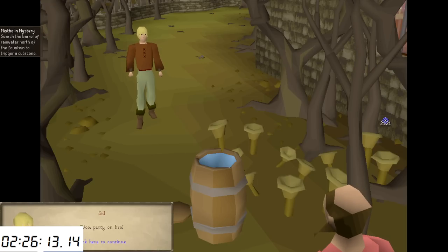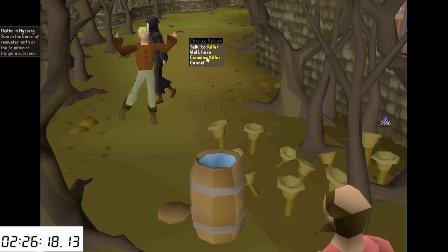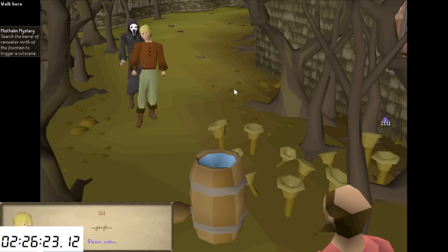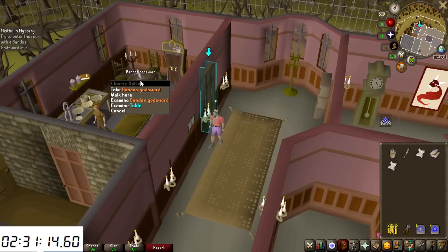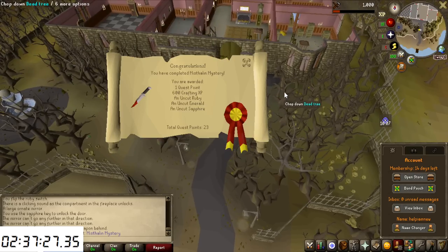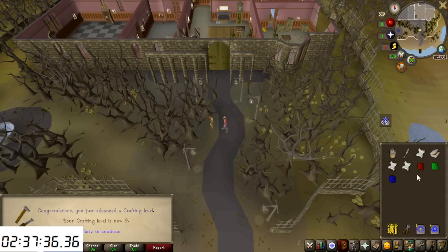Time to complete the teenage horror movie quest, Misthalin Mystery — actually a very enjoyable quest. The killer is right here, and it's very well-designed: meme-y but enjoyable, and not too long. I'm sending out a challenge: anyone who gets the Godsword Shard, I'll give 100 million on the spot. I'm leaving without it, but at least with 600 crafting experience, an Uncut Ruby, Emerald, and Sapphire — not a bad reward — and 9 crafting.